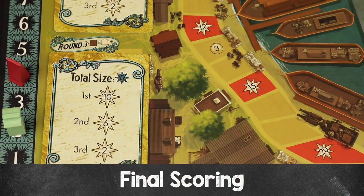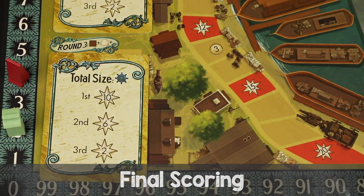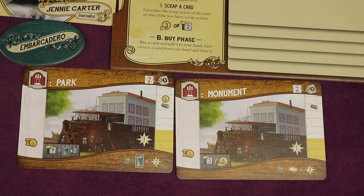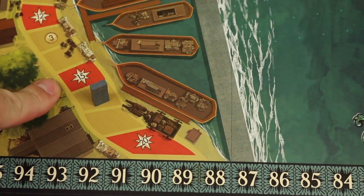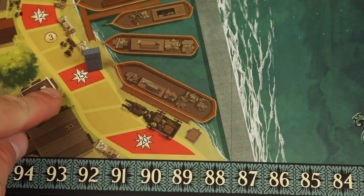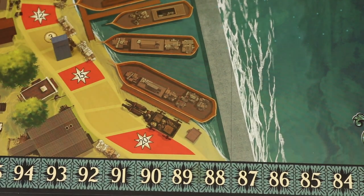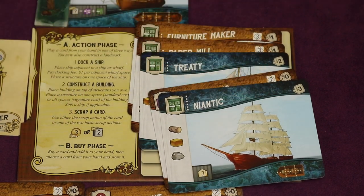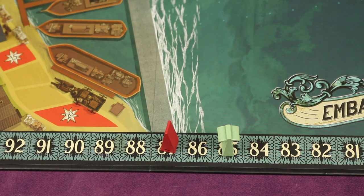After scoring the third and final round, proceed to final scoring. Each player scores end-game bonuses shown on their constructed building cards. Then score the highest spot you've reached or passed on the council track — for example, 15 points. Each player also scores points equal to the total market cost of the five cards stored during round three. Most points wins. Tiebreakers in order: most structures placed, furthest on the council track, most leftover money. If still tied, share the victory.